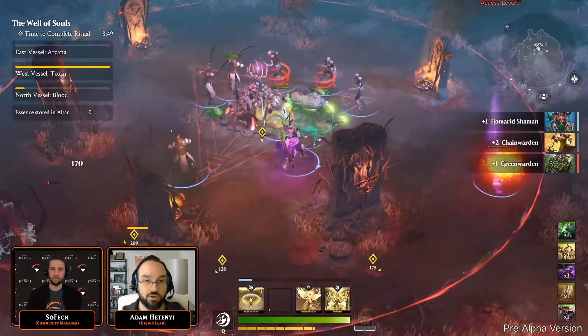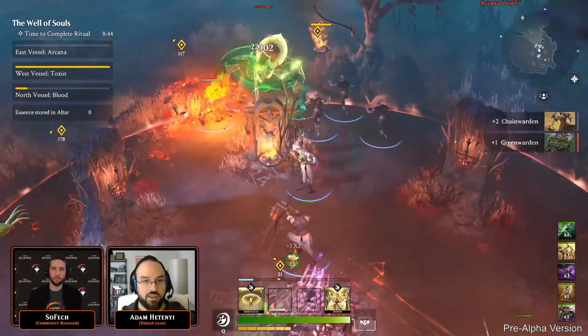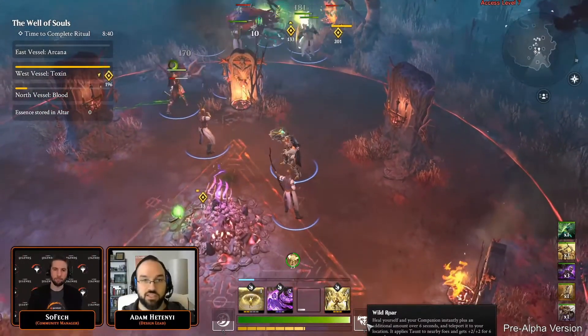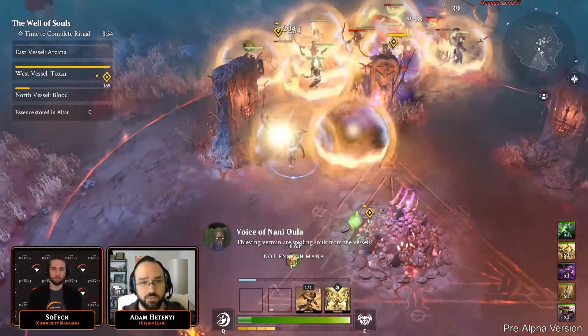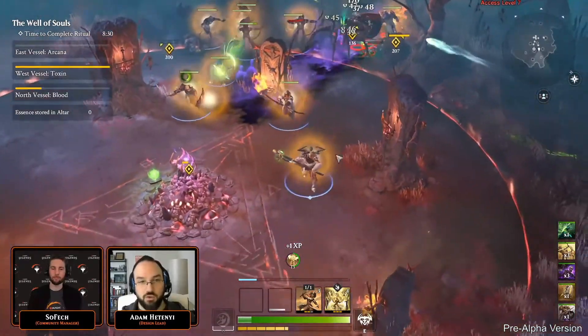Zen is the premium currency you can buy outright, or you can use refined Aether to convert it into Zen. While you're playing through missions, exploring, and questing, you'll earn unrefined Aether that needs to be refined before you can exchange it with other players for Zen. The refining happens automatically, but there is a limit.